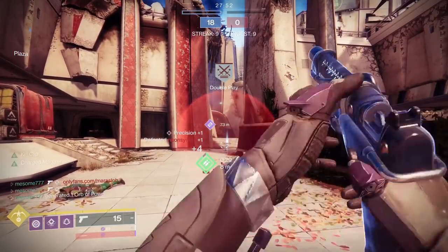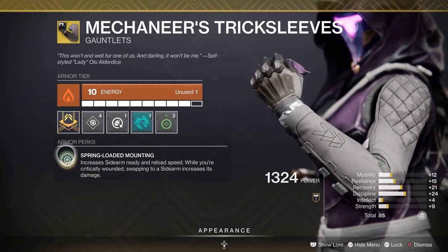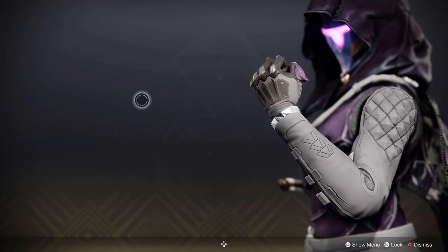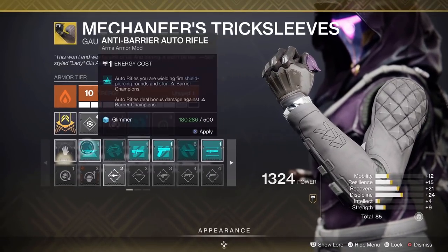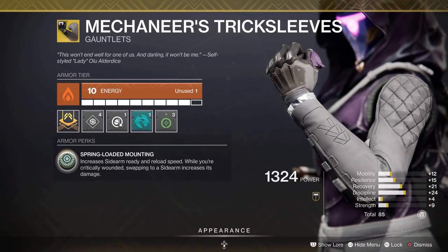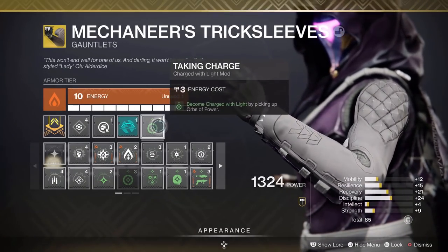I'd like to introduce you to the Mechaneer's Trick Sleeves. At base these are fine — there's nothing super special about them. They're capable of reloading your sidearms very quickly when you press the reload button. They don't auto reload like some other exotics, which I was annoyed with at first, but I understand why now. Secondly, if you take critical damage and swap to a sidearm you'll have a brief period of bonus damage, and thirdly they can be swapped to incredibly quickly.